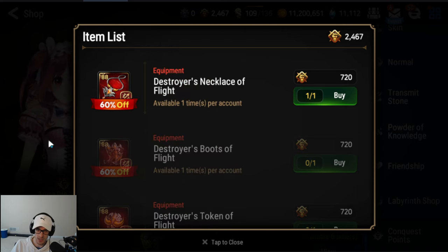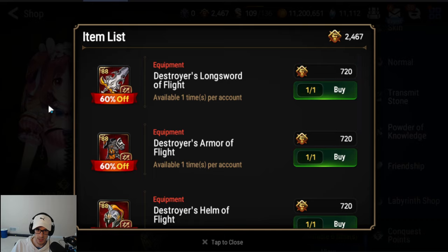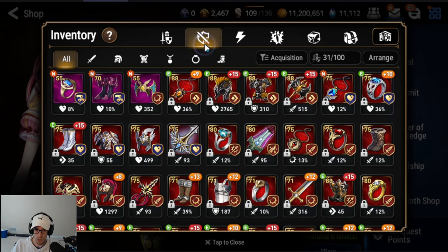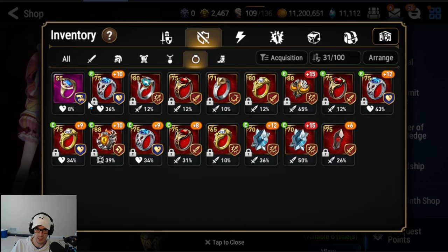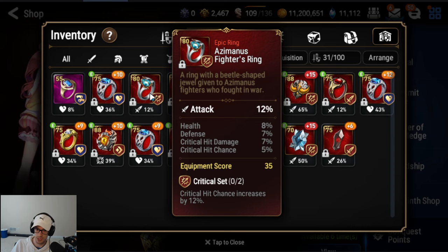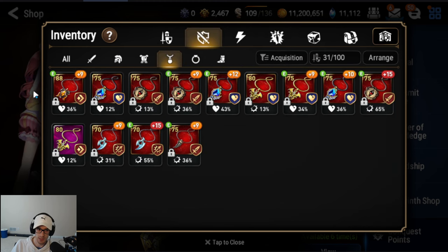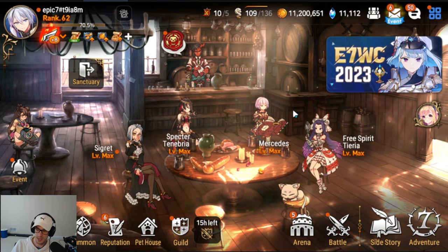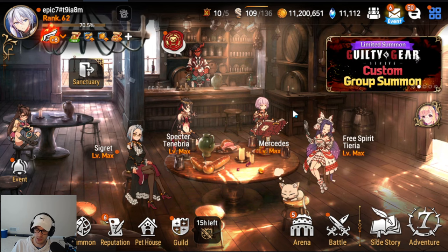From this point, a lot of the gear you're going to be getting is going to be RNG and all of our accounts are going to look different. Today I did some Labyrinth and I got a ring as a drop — this is a very, very good ring to get from a lab drop. If it rolls well, this is going to be a piece I can use for a long time. You guys will be getting pieces that drop randomly that are really good too. If you have a question on whether a piece is good, you need to post it in Discord.